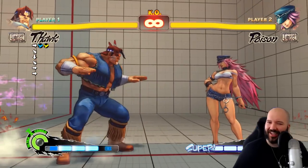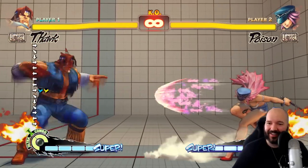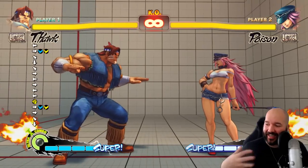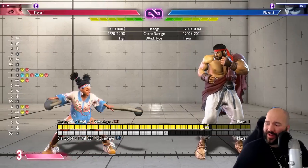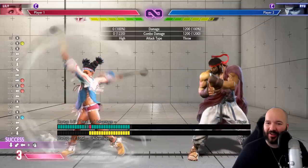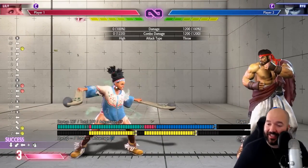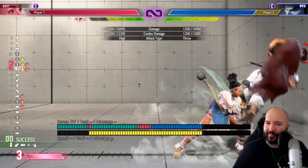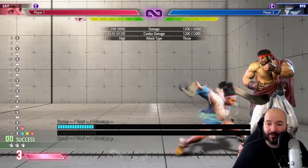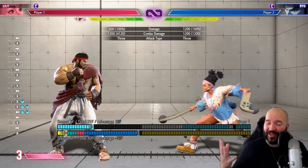Anytime she has a Wind Gauge, Condor Spire becomes a massive threat in neutral — you can just win neutral by doing one special move and suddenly it's your turn right up in the opponent's face. Wind Gauge also allows her EX Spire to go through fireballs from nearly full screen, which is insane. T-Hawk's EX Spire doesn't go nearly that far, so it's pretty hard to actually punish fireballs with it. Wind is just ridiculous — getting as many stocks as you can is really good, and you can build and spend stocks in the same combo for huge damage.